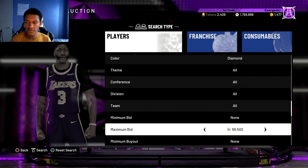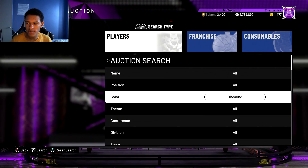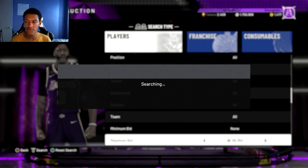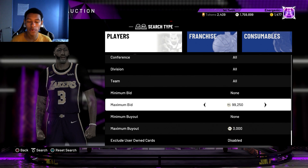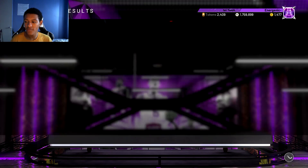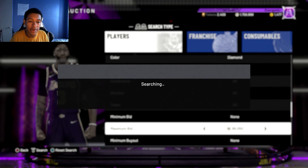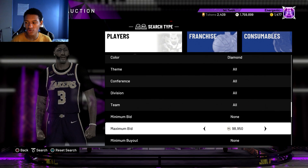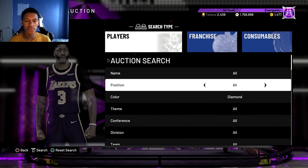Especially when new packs come out you want to use this filter, because there's always a diamond in the packs that's going to be a really good budget card that people just throw up for whatever reason, and you can make a ton of profit flipping those cheap diamonds. You do this until you have enough to use the pink diamond filter — or you can honestly just continue to use this filter all the way until you get to 100k MT. But if you want to use the pink diamond filter, or if you get bored of this filter, I'll show you that one now. Essentially all these filters are set up the same way.